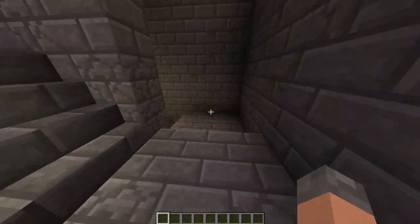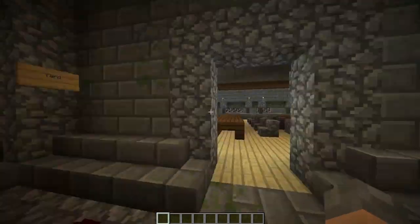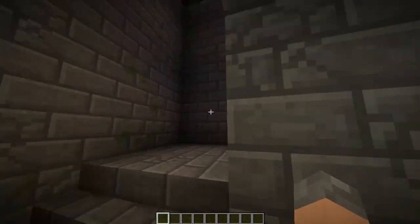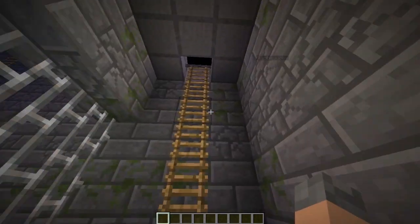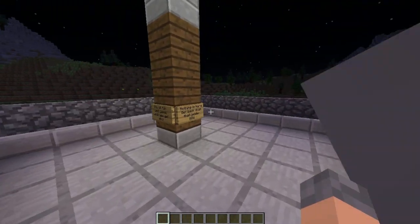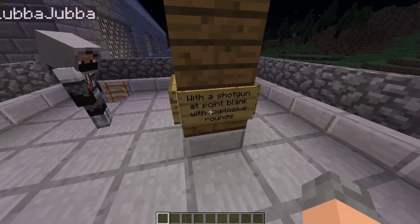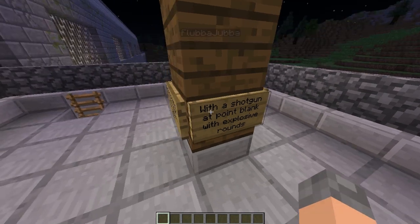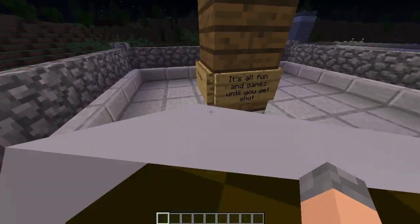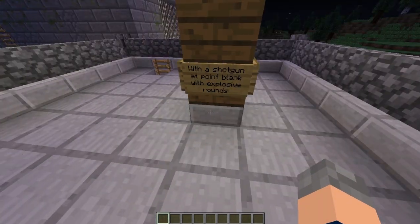The new staircase we just saw makes the yard nice and easy to access. There's not really anywhere to go except up. I added some hilarious signs while we were building — 'Nothing is down here, go back down the ladder now.' It's all fun and games until you get shot thirty times with a shotgun at point-blank with explosive rounds.